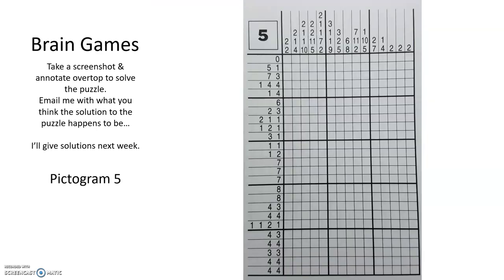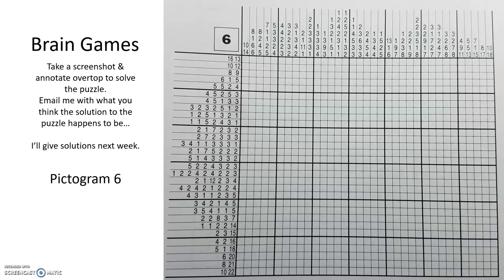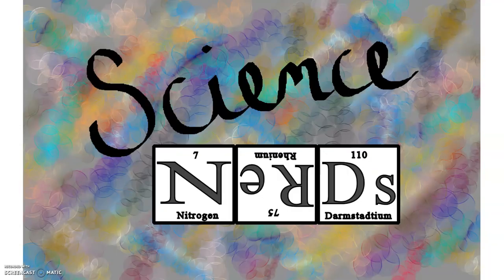Pictogram 5 is a batter, and pictogram 6 is a rose. Good job with your pictograms! I'll give you some more brain teasers and stuff later on.